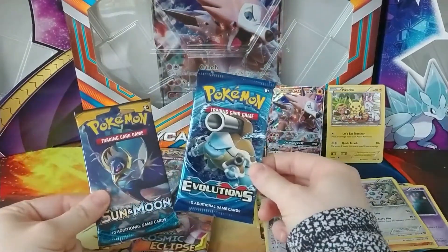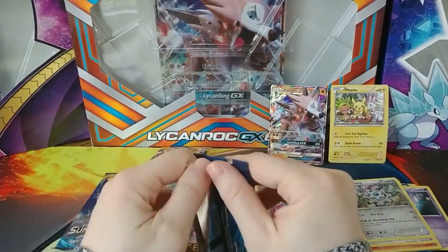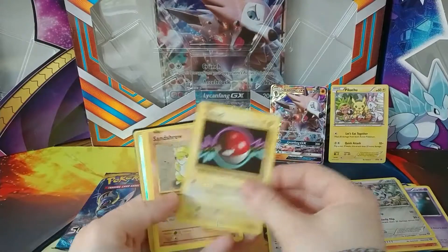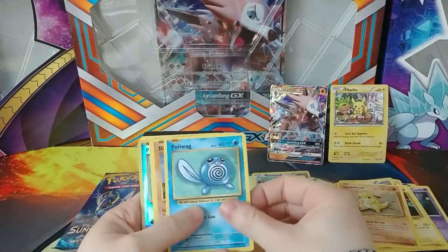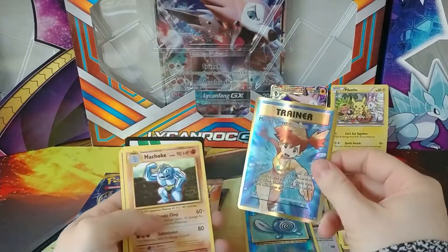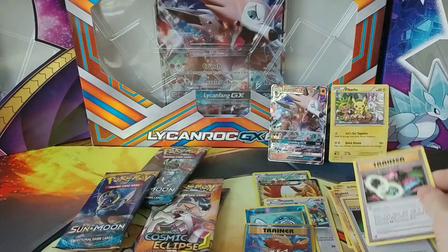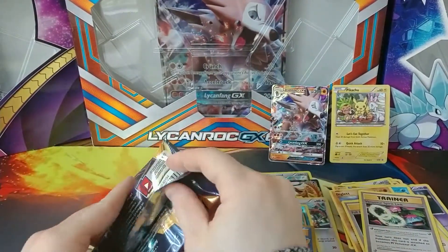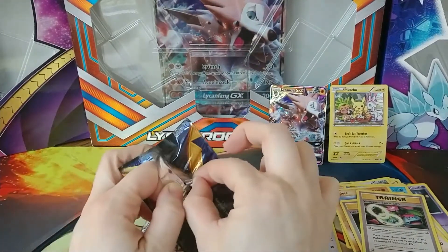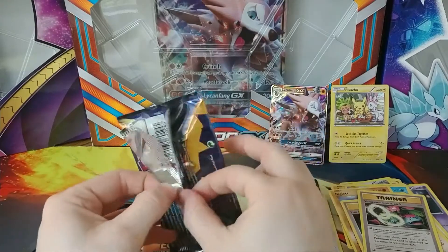Now let's do the XY Evolutions — the singular XY Evolutions pack. Got a Voltorb, Sandshrew, Poliwag, Steelix, Seel, Reverse Holo Poliwag, another Misty's Determination, Machoke, a Trainer, and Venusaur Spirit Link. I seem to keep getting a normal common card and then the Reverse Holo in the same pack — that's happened at least five or six times so far, which I guess maybe isn't so uncommon, but it's still funny when it happens.